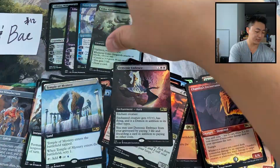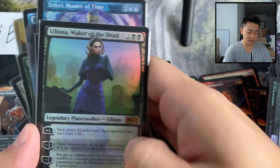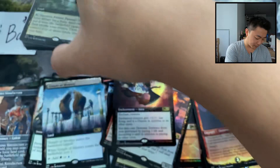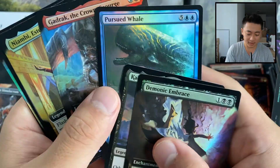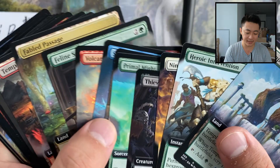What do we got in this box? We got our mythics — one, two, three, four, five, six, seven, eight, nine, ten, eleven, twelve, thirteen mythics! Foil extended art Fabled Passage, a bunch of other foil extended art hits — Demonic Embrace, Gadrak, Nyambi, Sanctum of All, Primal Might, Pursued Whale, and regular extended arts including Fabled Passage, Sublime Epiphany, Scavenging Ooze, and Cultivate.